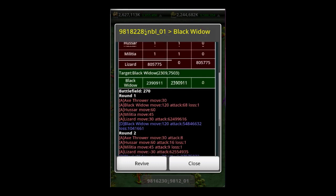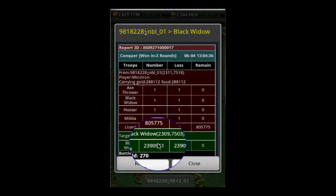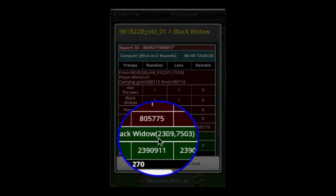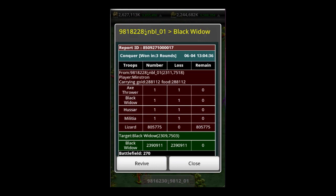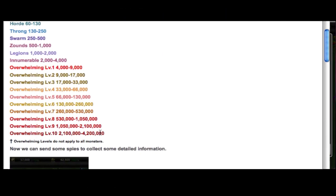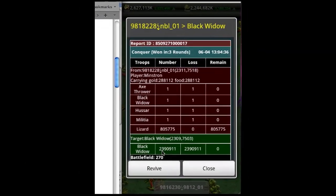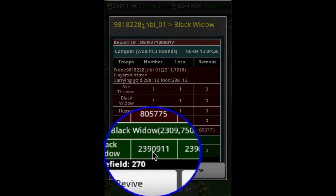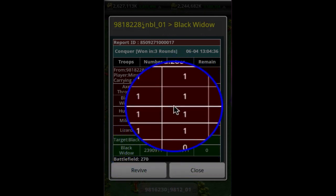Pay attention to a couple of things here to make sure we don't mess ourselves up. It was pretty close to the minimum number of the mob size that we could possibly face. Our overwhelming level 10 numbers are 2.1 million to 4.2 million, and the black widow mob we attacked was just a little under 2.4 million black widows, and all four bumps were killed.